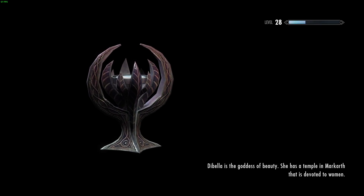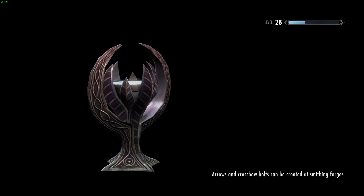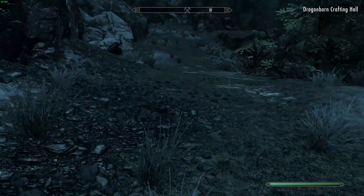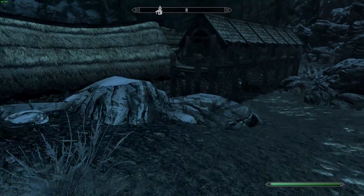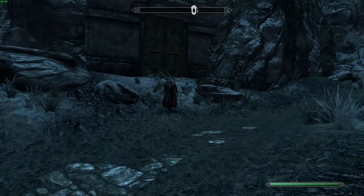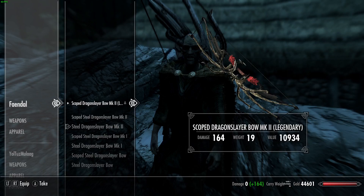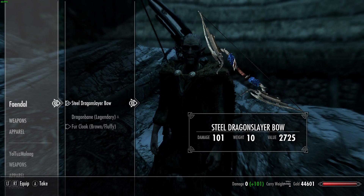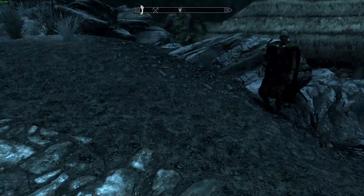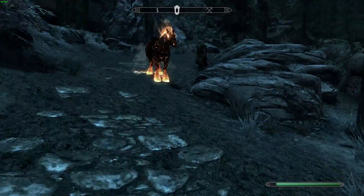I'm going to do one last test to see if it truly disappears in the overworld. I dropped it, and it appears to be just straight up gone. I dropped all of them from my inventory and as you can see none of them are to be found. So like I said, save often if you don't want your hard work to go to waste.